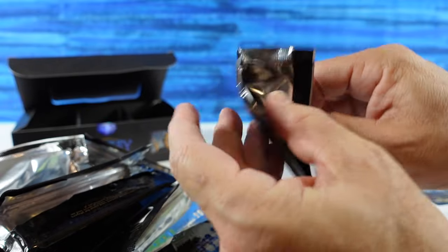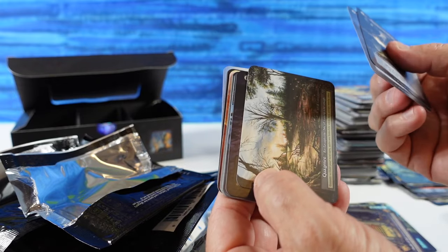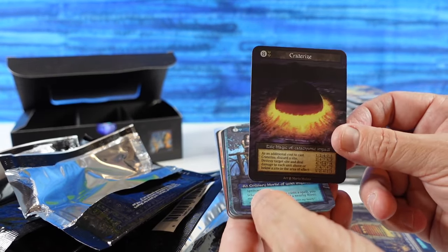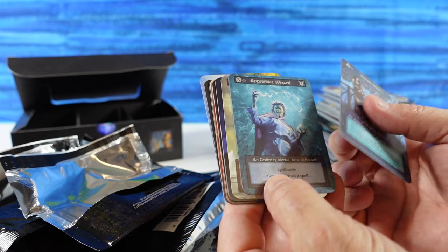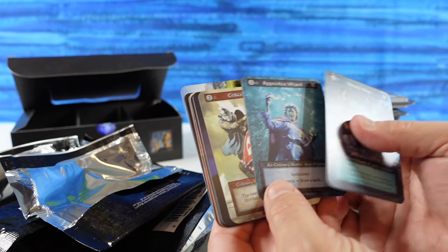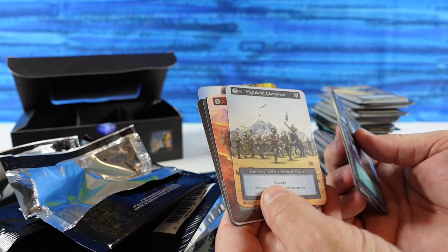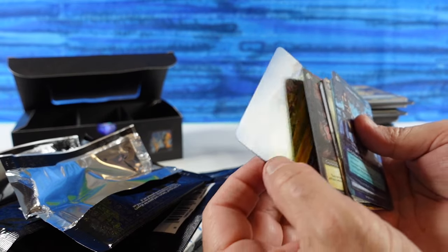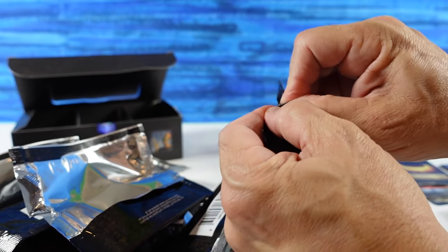Down to our last two packs. Phantasmal Shade, Recall, Quagmire, and we have Craterize in Non-Foil — that's an Elite, we got the Foil earlier. We have Fenvale Muse, Apprentice Wizards, Critical Strike, Lightning Bolt, Dead of Night Demon, Fire Bolts, Highland Clansmen, Nomads, Snow Leopard, Wild Boars, and a Humble Village. If you stop by that village, get a piece of pie.